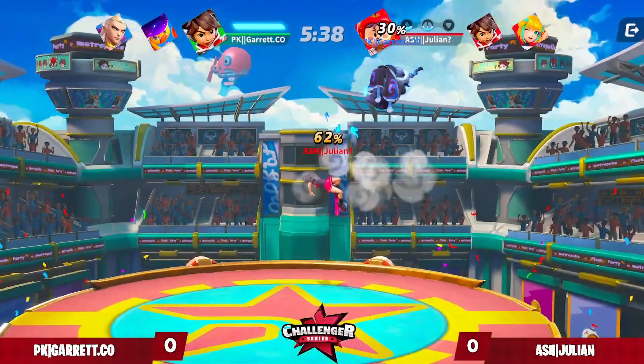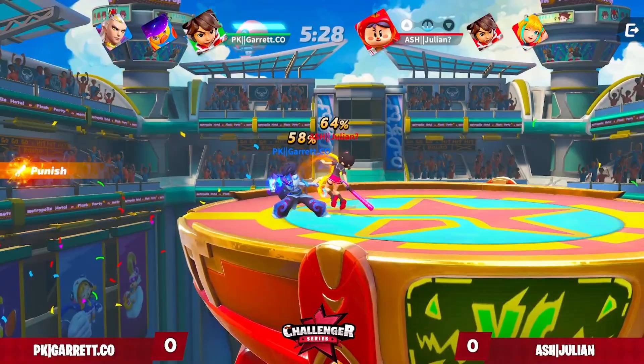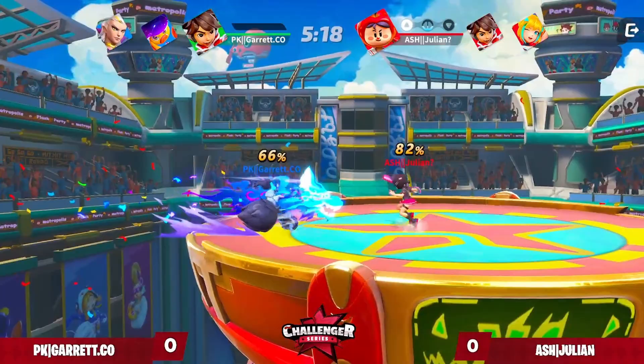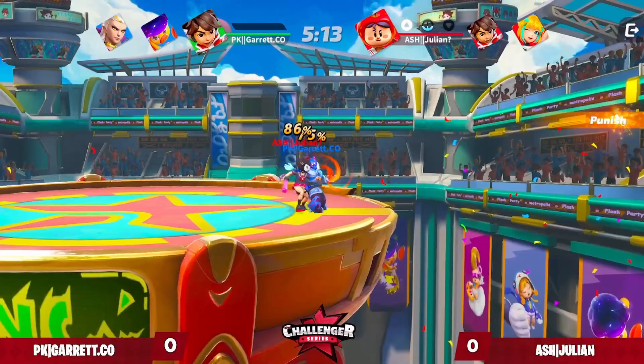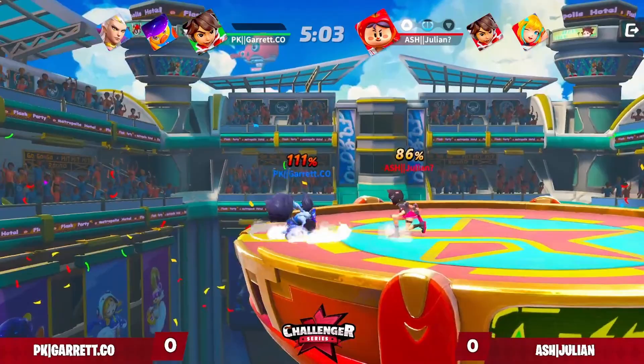He gets the up tilt that's going to lead into a second one — not going to punish the air dodge right there, but just waits for him to land on the ground and knew he was going to try to do something defensive. Garrett kind of fishing for these back airs. I don't know what type of tech that was supposed to be, but that's going to be a back throw punish. Goes for a forward air, no — up-b tries to punish with the star, another star incoming. Garrett just going to avoid it. I did not know civvy spins like that when he's falling — it's kind of funny.